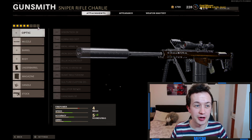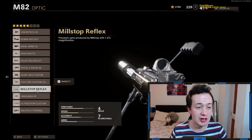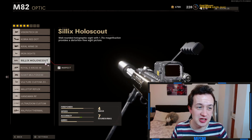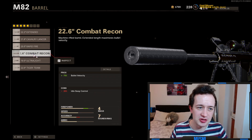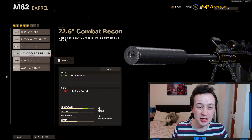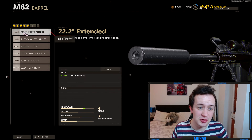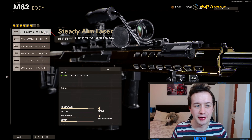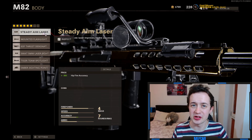If you want even more attachments then stick gunfighter on. For the optic you don't have to put anything on — I just like the base scope. If you want to try the hangman scope or the sousat those are pretty solid, but personally I don't even put an optic on when using gunfighter. For the barrel I like the 22.6 inch combat recon barrel — 75% bullet velocity is really nice, though you do lose some idle sway control. If you're struggling with that, go for the 22.2 inch extended which gives 25% bullet velocity for no cons. On the body you've got two choices: the steady aim laser which gives 30% hit fire accuracy for no cons, or the SOF target designator which gives reveal distance for no cons. Personally I'd go steady aim laser.